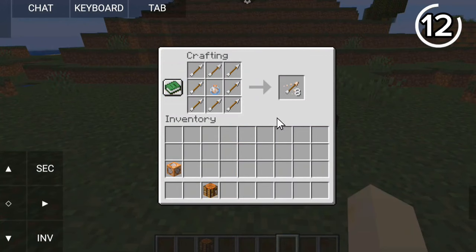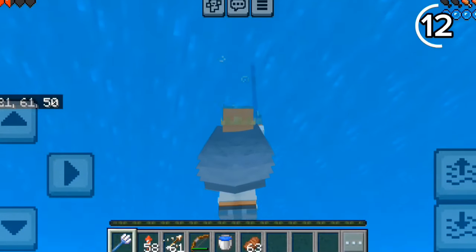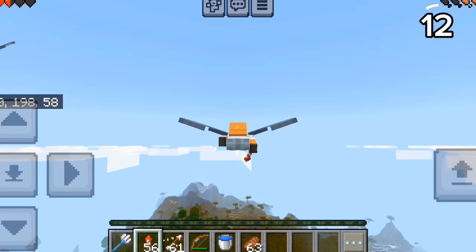Fireworks with the elytra is pretty good, but you should try using slow falling arrows. By shooting yourself with the arrow and using a Riptide trident, you can launch up insanely high with the elytra — though you should still use fireworks if you want to go further.